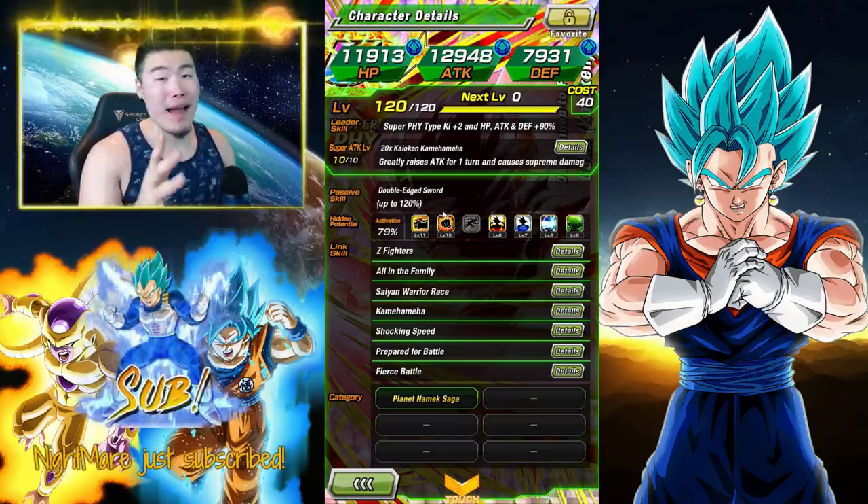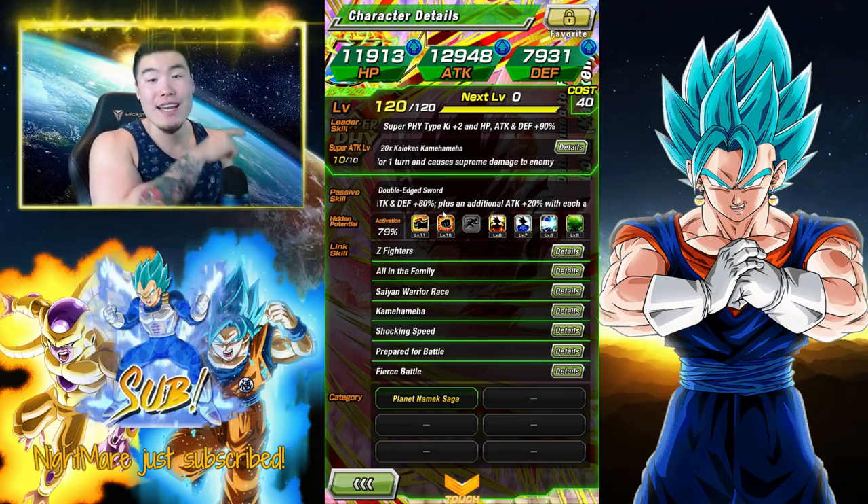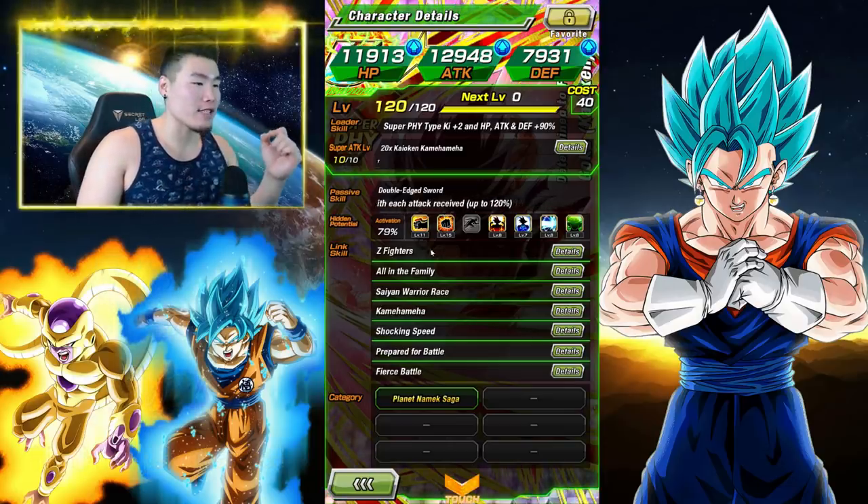I don't know the exact math behind that — don't ask me about it — but that's what the Dokkan wiki said, so I'm going to go with that because they've never done me wrong. But anyways, crazy, crazy attack boost on his passive.